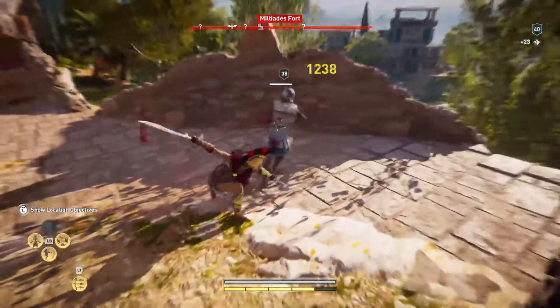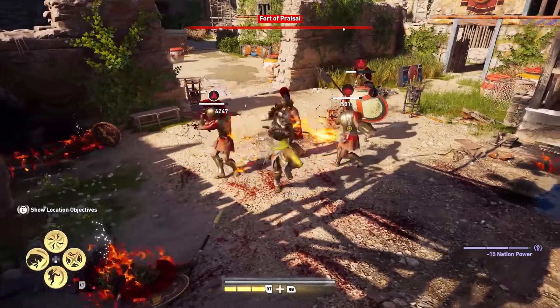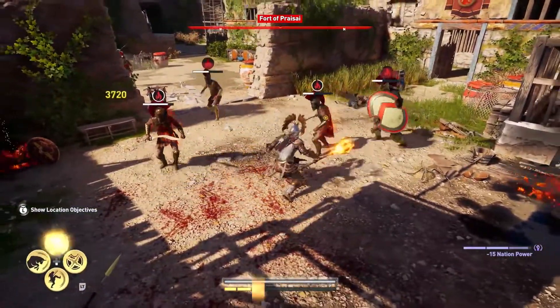You have to build up adrenaline energy for the spear to use and unleash these abilities. So you use your base combat to build up the adrenaline, and then you unleash the spear abilities.